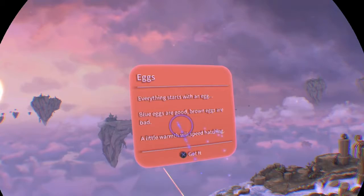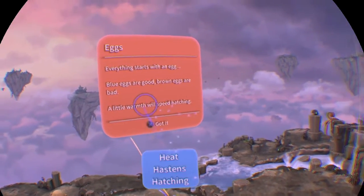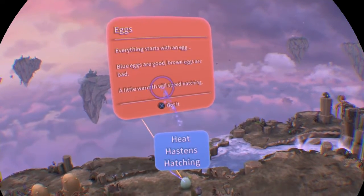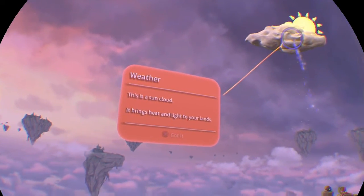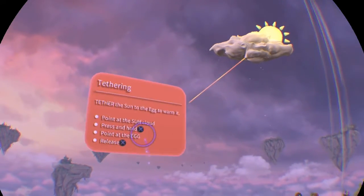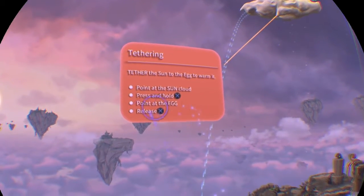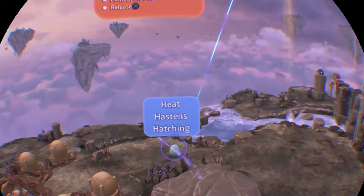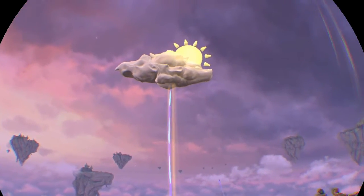The first egg. Everything starts with an egg. Blue eggs are good, brown eggs are bad. A little warmth will speed hatching. This is a sun cloud — it brings heat and light to your land. Tether the sun to the egg to warm it. Point at the sun cloud, press and hold the X. Let's tether it to the egg.